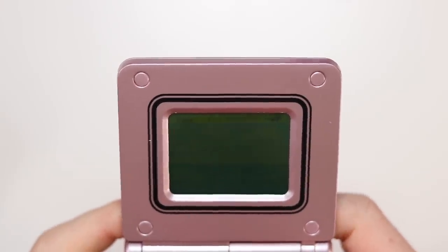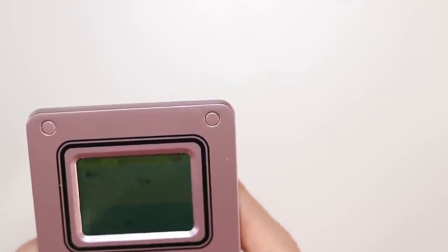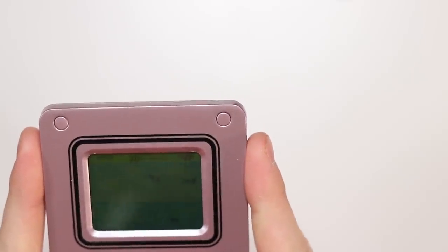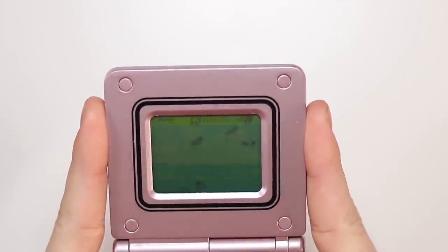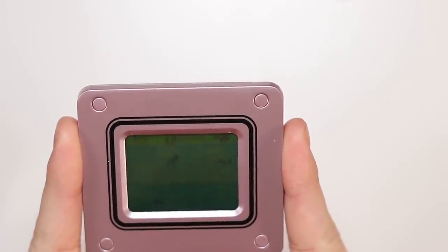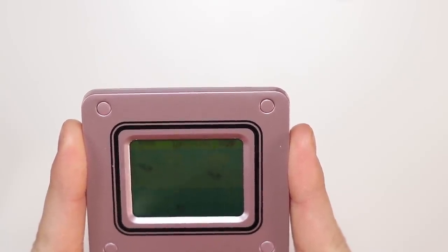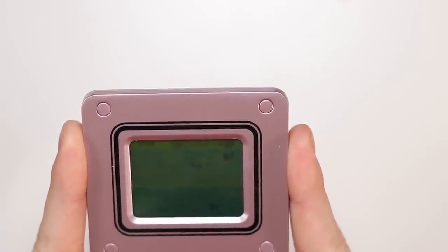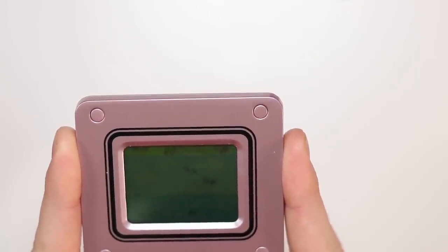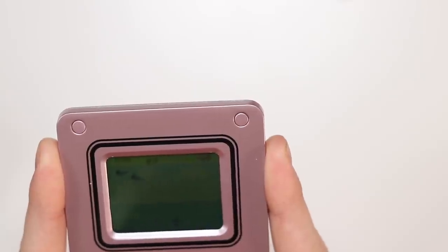Here we go — pressing start. That's a nice little jingle. I'm trying to understand what's going on. So I'm a little boat or submarine, I'm not totally sure, and there are some planes above me. They're shooting down at me and I'm shooting up at them, and then there are some things underneath me — not sure what they are, maybe sharks? It doesn't really seem to make a lot of sense. The bullets take so long to fire. Oh, there we go — I shot a plane down! I shot another one. You don't win this — you basically just keep going and see how high your score is.